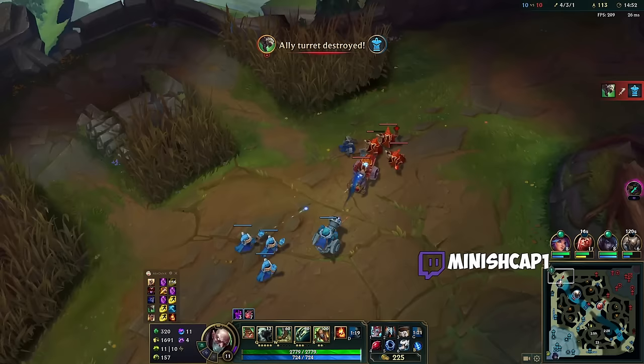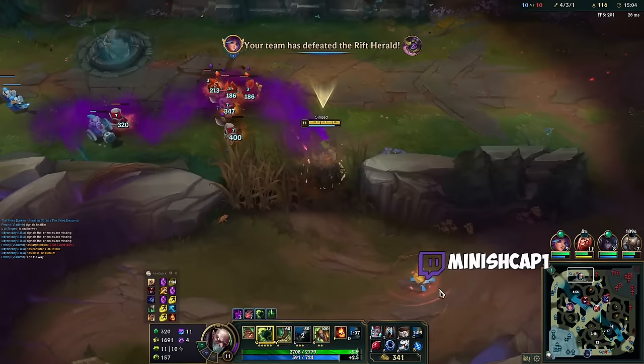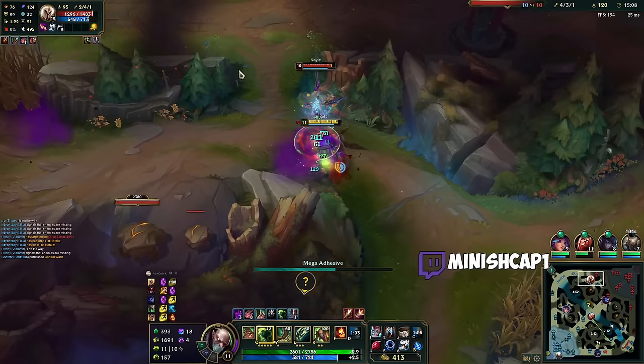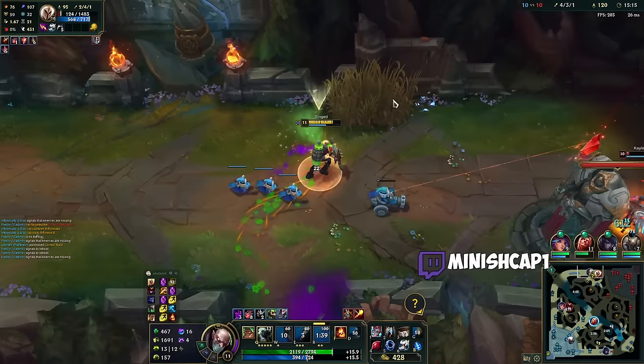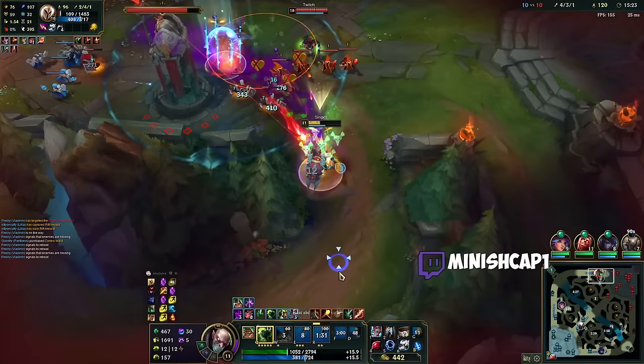And you don't want to play this against a fed AD carry, because they'll eventually get Lord Dominik's — but it's all good. We can eventually get Zhonya's as well, which helps a lot with that. Armor item gives no health, so better value against Lord Dom's, gives AP so you kill faster, and gives you invulnerability. The reason I bring up Lord Dom's is it did get buffed this patch. Oh hello — Camille, you might be in trouble.